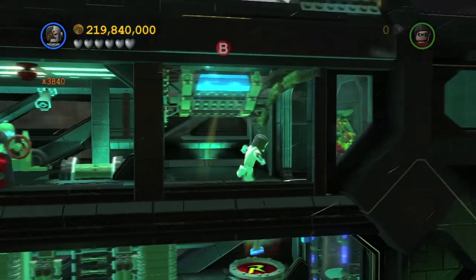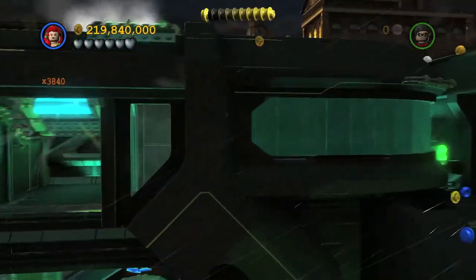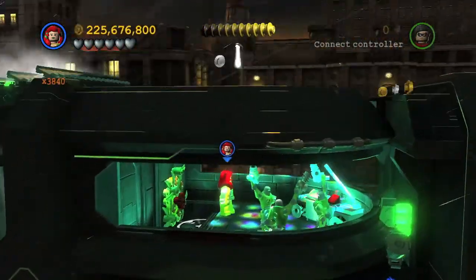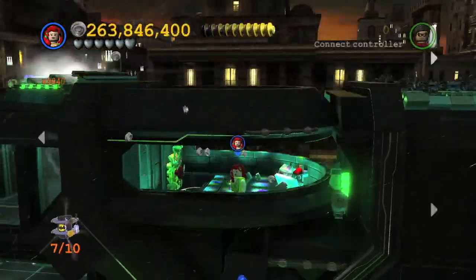Moving on, this is the second floor of the truck. What you want to do is go over here, switch over to Poison Ivy, and then go through this flower bed. You'll appear in this room and see a somewhat Easter egg — you're going to see these Lex bots partying out right here, but we have to crash the party. Once you destroy them, you should get another minikit.